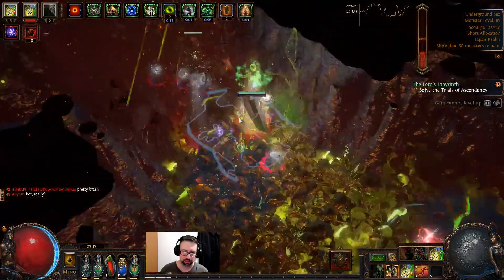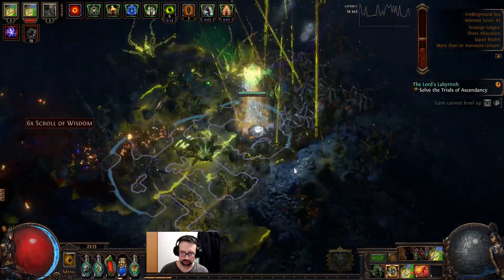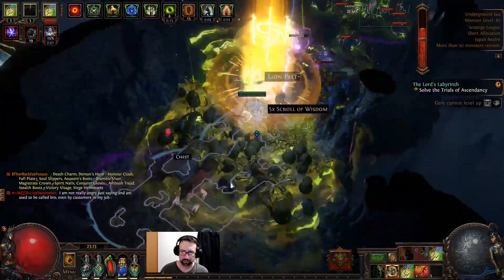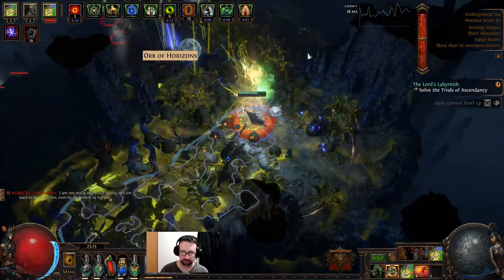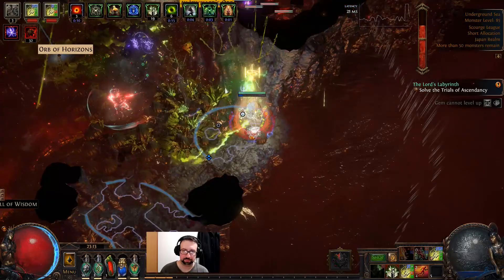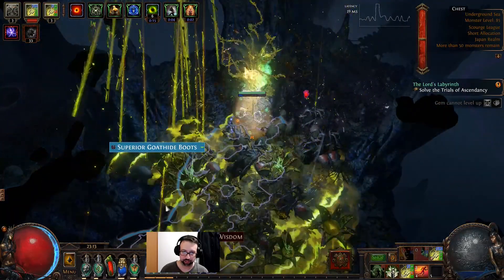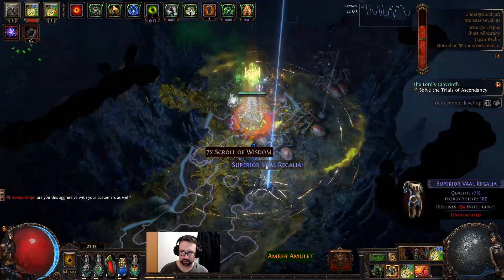Okay, here we go. I'm going to carpet bomb the whole area, put my Defiance Banner down, and go right back out before Immortal Call has much time to wear off. I'm running Malevolence, Grace, Defiance Banner, and Flesh and Stone — quite defensive. I'm running a Granite Flask and a Jade Flask. That's a Lion Pelt and a utility flask — the flask will sell for around 8c, the Lion Pelt a couple of chaos. Waiting for Mortal Call — boom — everything just dies.